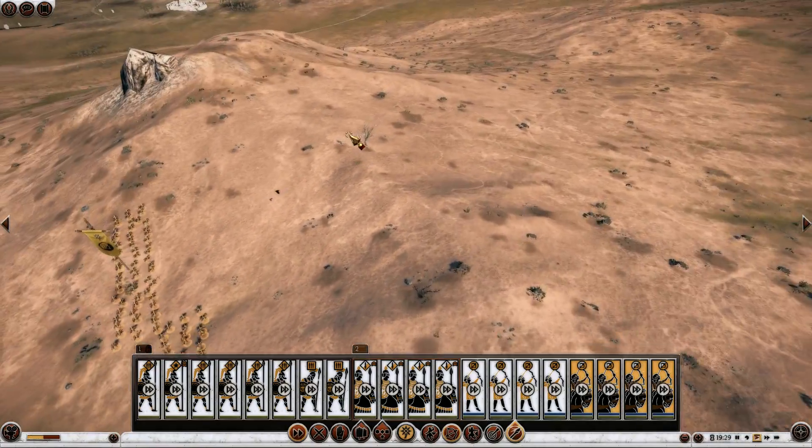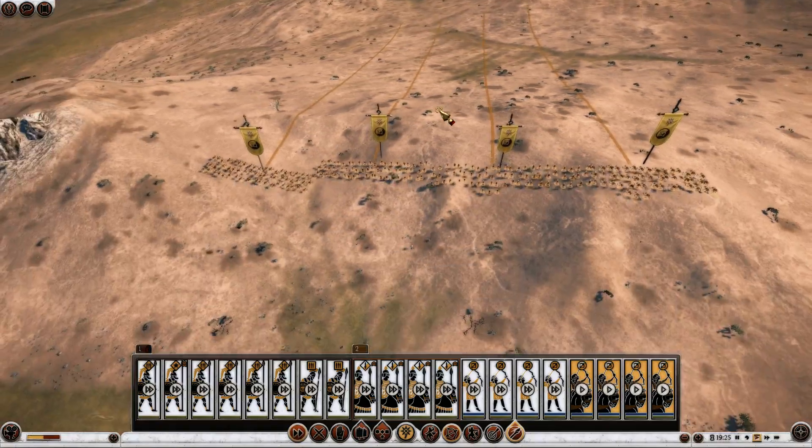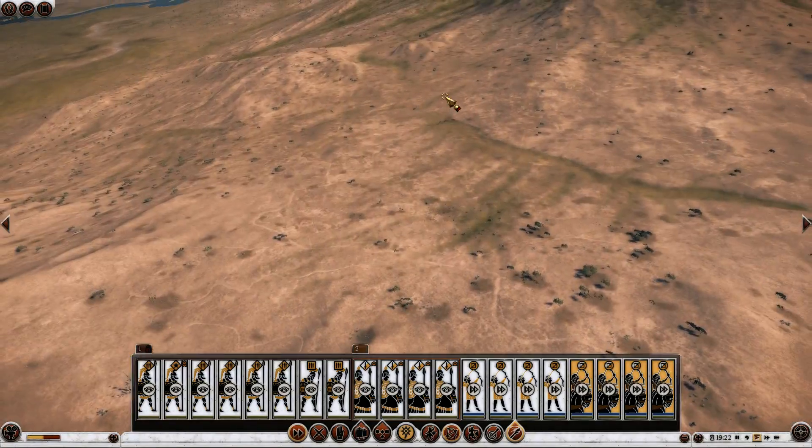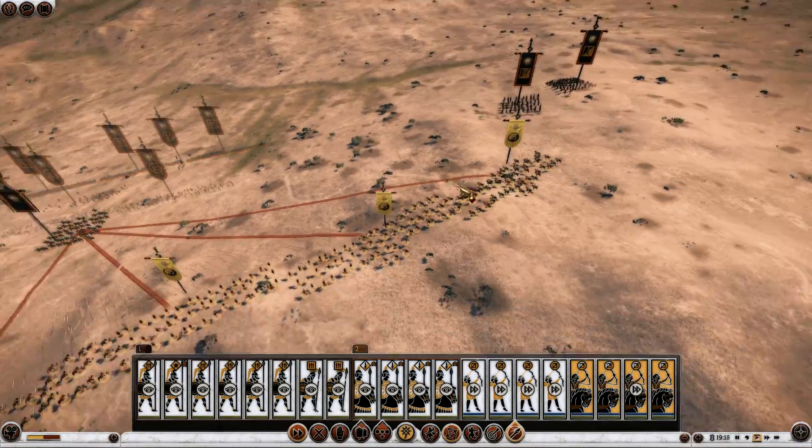The goal here is to conquer this hill. If you conquer this hill, you've got a good solid height advantage against your enemy. However, any player worth a damn knows this and will try and do that exactly.